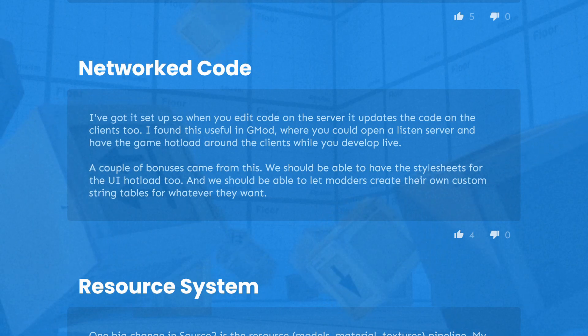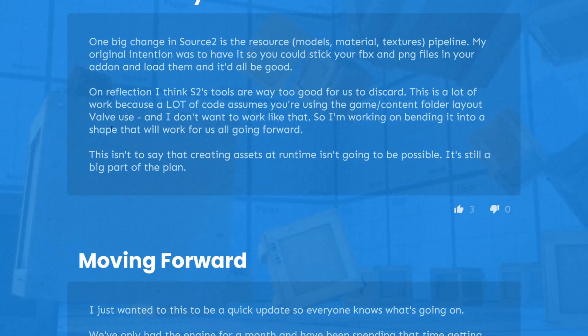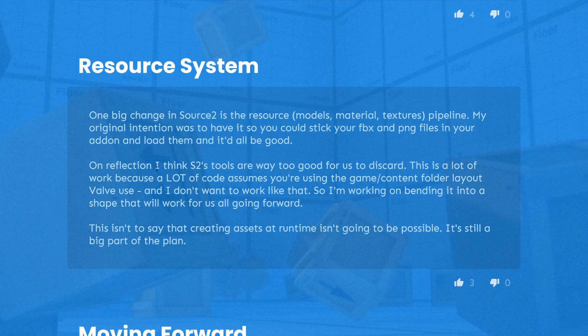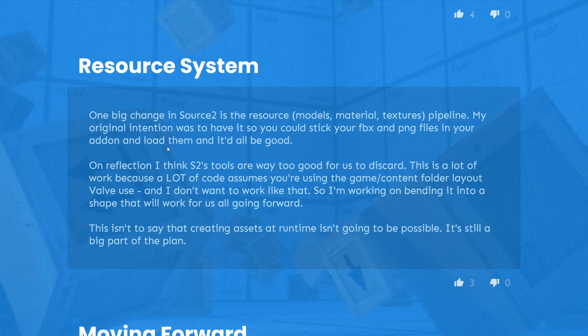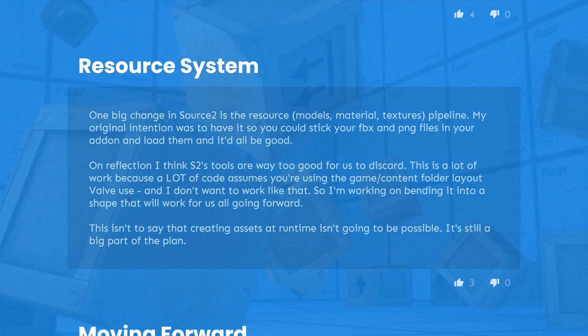Additionally, if you're working on user interfaces that is also networked and hot-loaded across all clients. Then we have the resource system. One big change in Source 2 is the resource models/material/textures pipeline. Gary's original intention was to let you stick your FBX and PNG files in your add-on and load them directly. But on reflection, he thinks Source 2's tools are too good to discard.